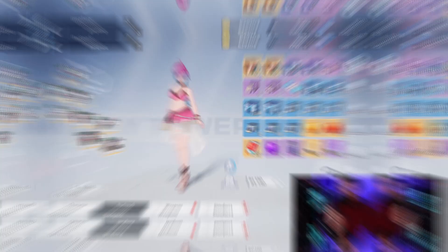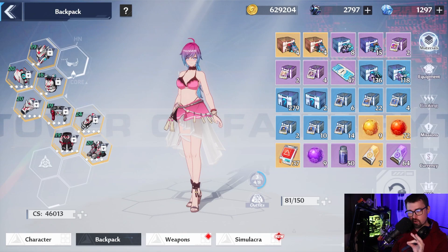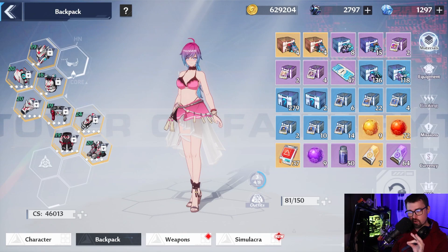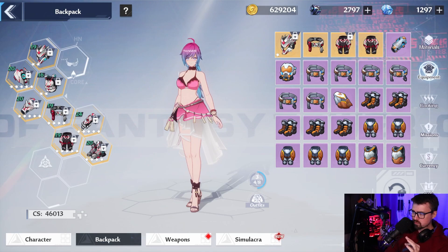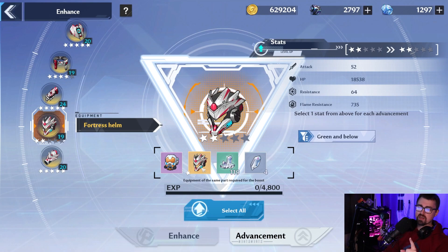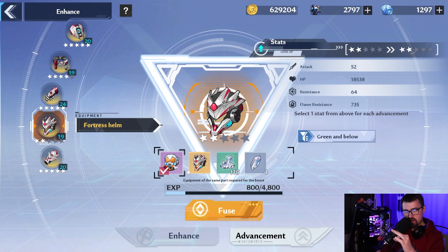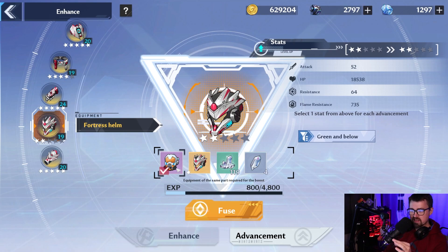Third tip: stop recycling your gear unless you've got your perfectly statted gear. You do not want to trade in gear typically. For example, if I was to enhance this headpiece right now and select it, I would get about 5,196 EXP. That's not a great example since this is a one-star — you're only retaining 80%. So let's take a piece worth 800 EXP. If I was to recycle this in order to get crystals to use for another piece of gear, it's really not optimizing your gear.